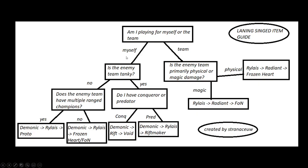I have an item flowchart for laning here. Feel free to pause and have a look. The first question you should always ask yourself is: are you playing for yourself or the team? This depends on many factors — do I have carries on my team? Am I the sole AP damage? Am I good or bad into the enemy comp? You'll run through the flowchart and encounter questions like: is the team tanky? Are they primarily physical or magic damage? Do I have Conqueror or Predator? These are the questions you should be asking yourself to apply in your games. I would recommend pausing and saving this, as it may be very useful if you're new to Singed.